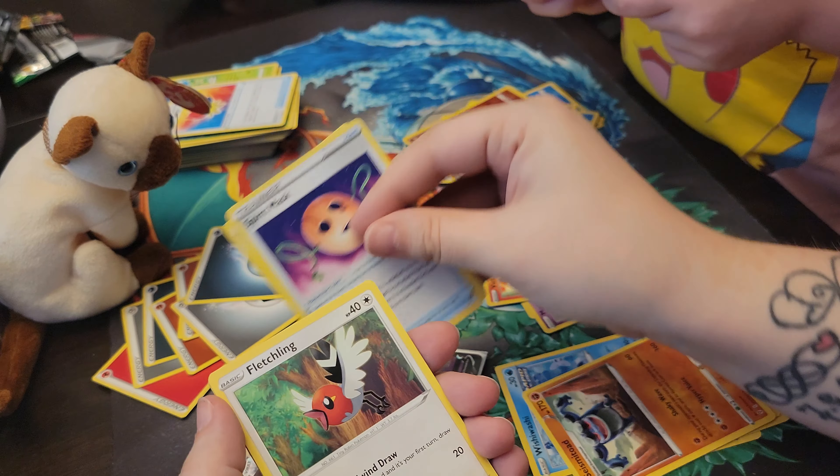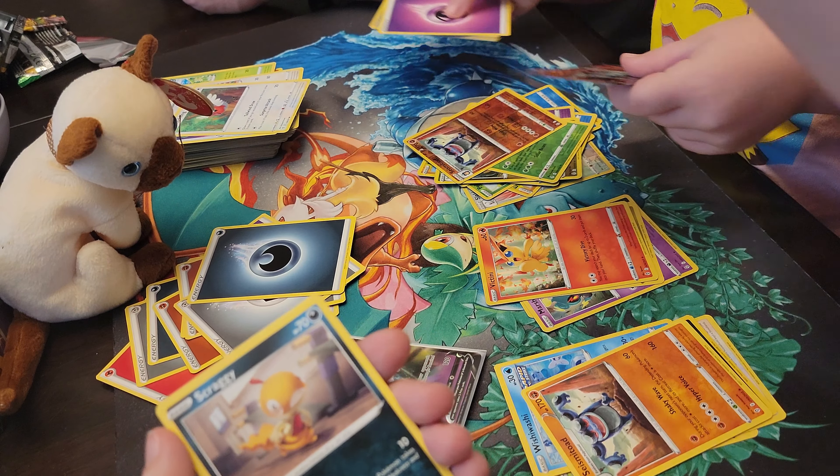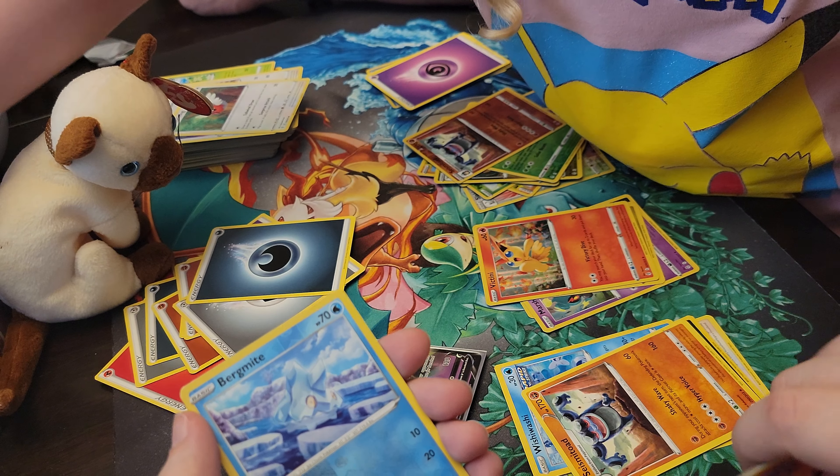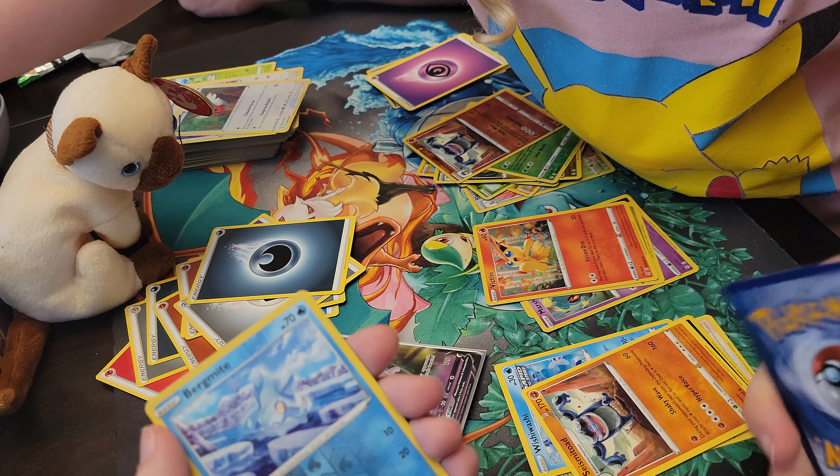Heart ears. Spirit mask. Fletchling. Scraggy. Hippo. Timple. Litleo. The question is — do we get anything on our last pack? Reverse Bergmite. And a Sylveon V.